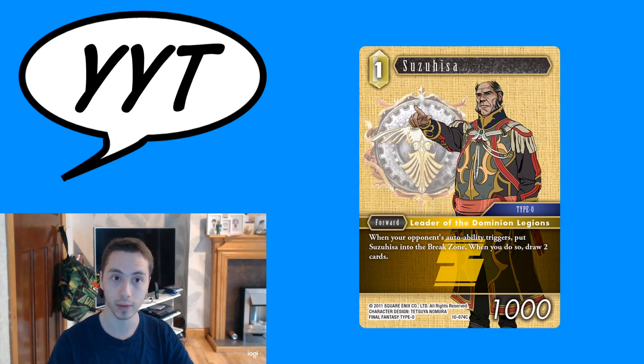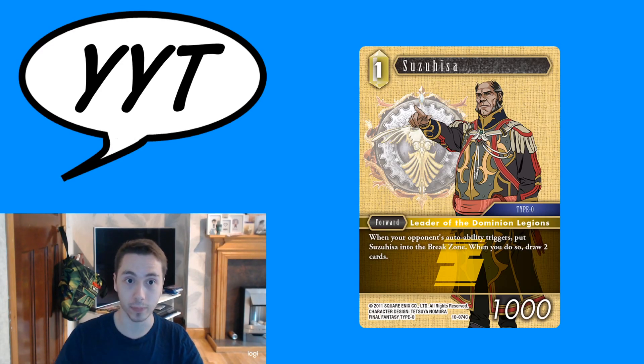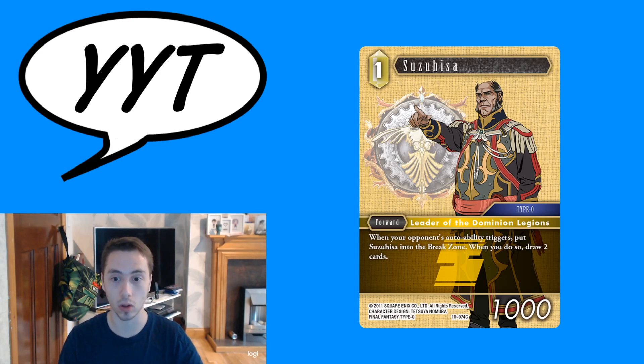What do we have here then? A super cheap body that turns alien interaction into an advantage. That's really pretty unique. He's going to join the ranks of cards like Helgeus for hating specific aspects of playstyle.